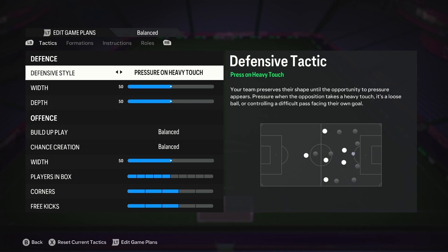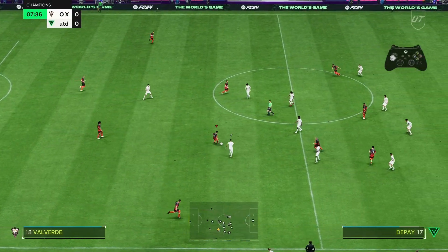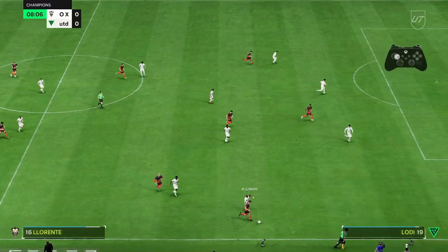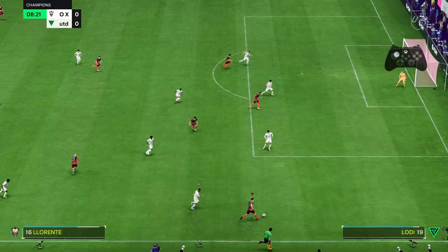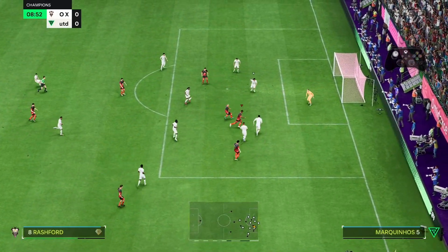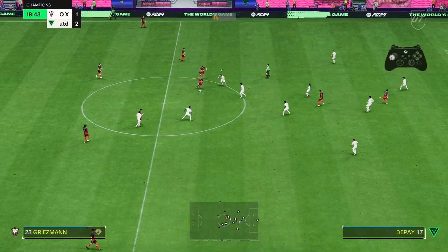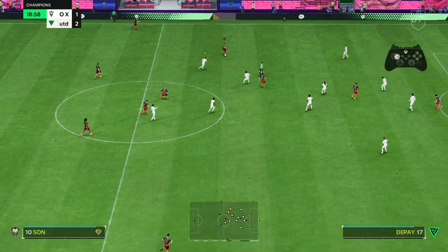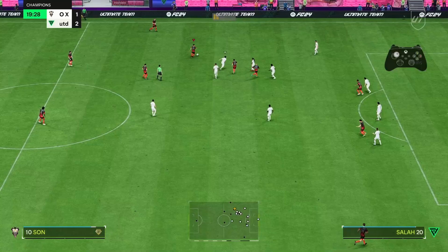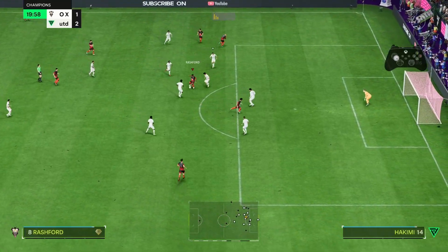Now let's jump to some gameplay. The 4-3-2-1 is all about motion. You have an attacker that comes back and helps defending then runs forward. You have a midfielder that plays unbalanced and goes forward when you're attacking. And finally you have a fullback that's unbalanced and goes forward as well. So you have three layers of runners — one early, one mid, and one late run. Basically very few other formations provide something like this in game.